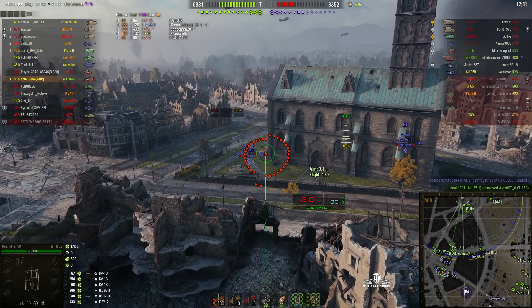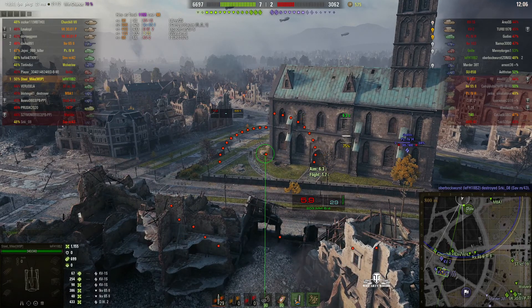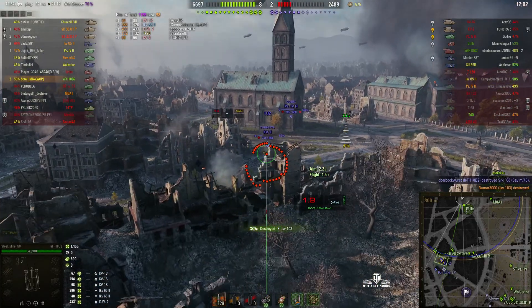He overshoots that one because he was aiming at the position it was before it pulled forward. He lines up another shot — a blind shot — and kills the IKV. So that's the second kill.